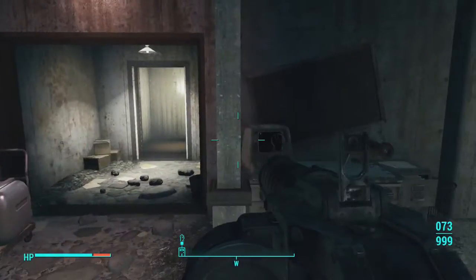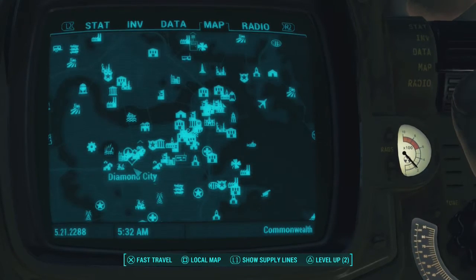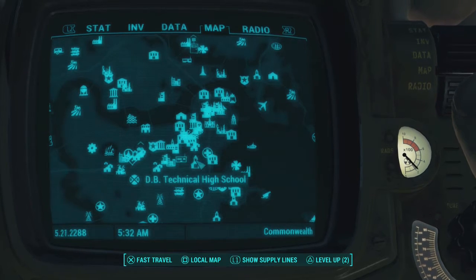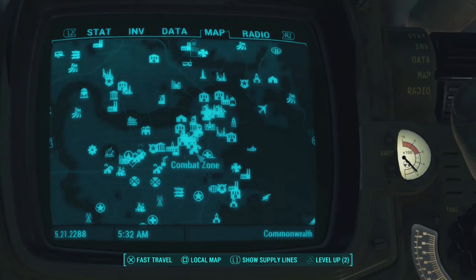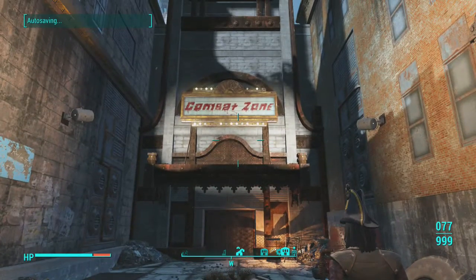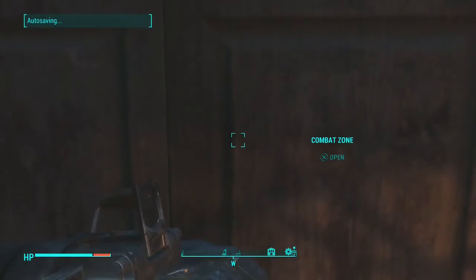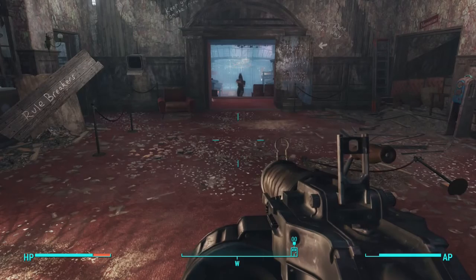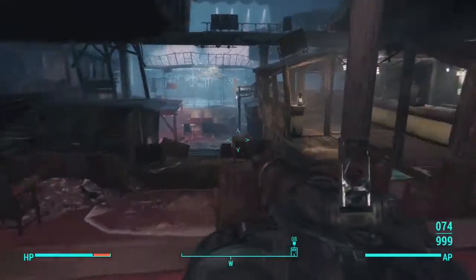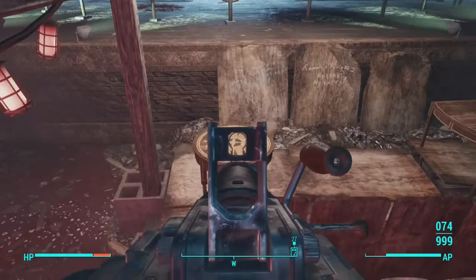Let's move on to the third Picket Fence Magazine location, which is located at a place called the Combat Zone. The Combat Zone is not too far from Diamond City — here is Diamond City, and here is the Combat Zone. Right below the Combat Zone is DB Tech High School. Once you guys get to the Combat Zone, all you guys are going to want to do is go inside. Once in the Combat Zone, open this door, come on through here, and your Picket Fence Magazine should be on this table right here.